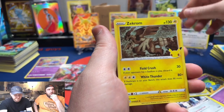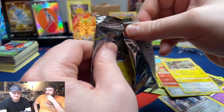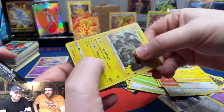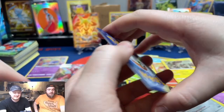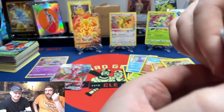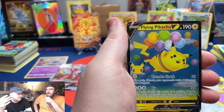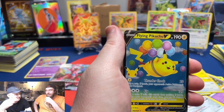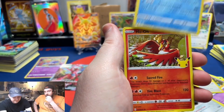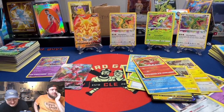Well, today be the day — nope. Is there a worse pack to open than a dud Celebrations pack? A dud Champion's Path pack at this point is worse for me. Fair enough. It's the least amount of cards you can get in a Pokemon pack — that's why it's so rough. But if you get a Cosmog and a Cosmoem in the same pack and then two other duds, that's pretty bad. There was the VMAX Scissor right there on the one, so it is what it is.